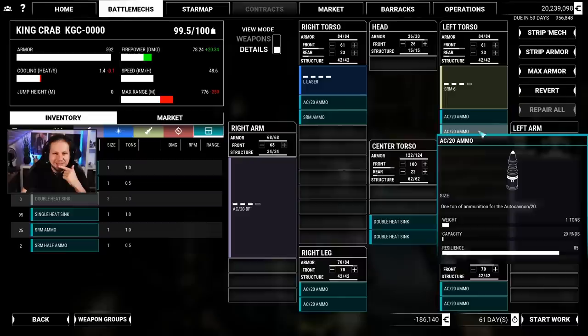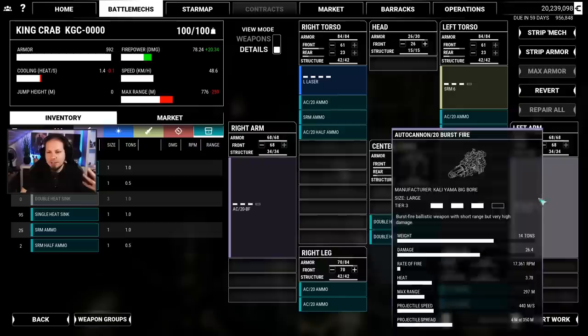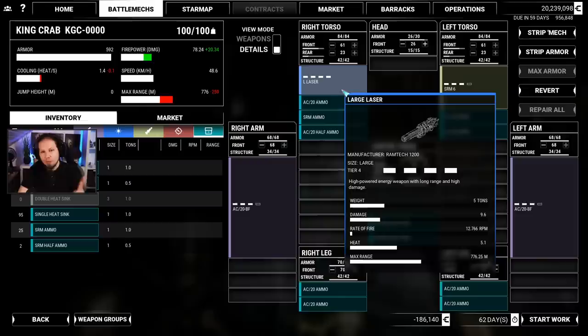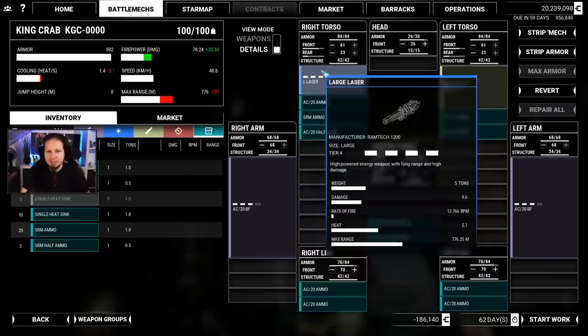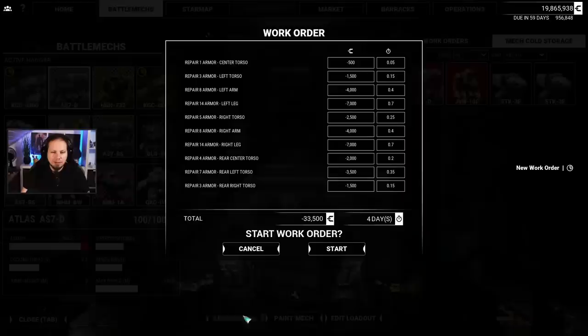I have the feeling that I want another double heat sink. Seven tons of AC-20 ammo — we need another half ton of AC-20. So I think this is going to be a build that could work. We could also just go in with more ammo, and the large laser could be a medium laser or maybe even a medium pulse laser. But I want one thing that I can aim at the sky and shoot down the helicopters — because I'm just afraid of them. Let's get that down to 21. Start work.